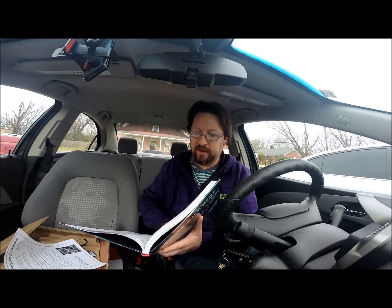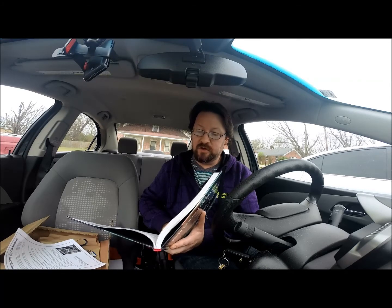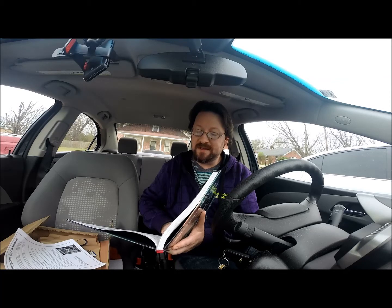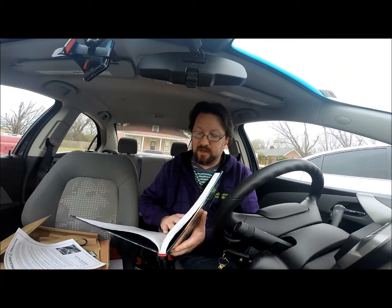Let's take a look at a spell. Abidalsim's Horrid Wilting — casting time is 1 action, range 150 feet, instantaneous. You draw the moisture from every creature in a 30-foot cube centered on a point you choose within range. Each creature in that area must make a Constitution saving throw. Constructs and undead aren't affected, and plants and water elementals make this saving throw with disadvantage. A creature takes 10d8 necrotic damage on a failed save — wow — or half as much damage on a successful one. That's pretty nasty.